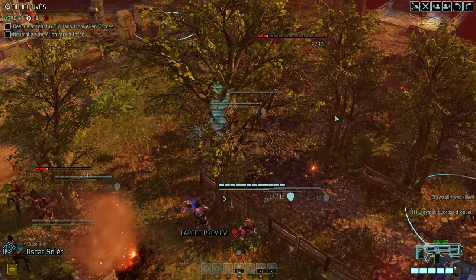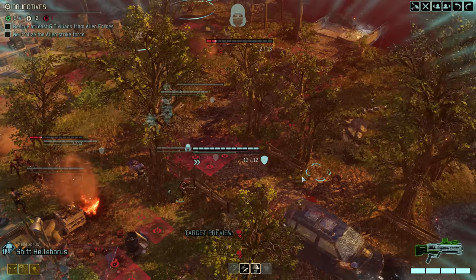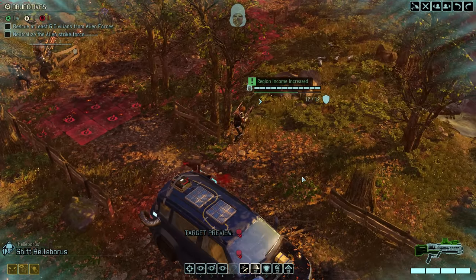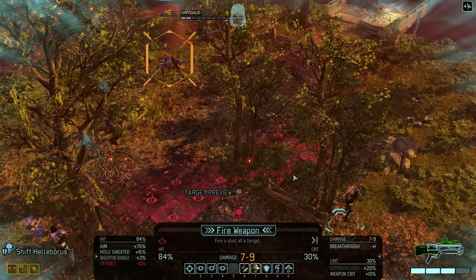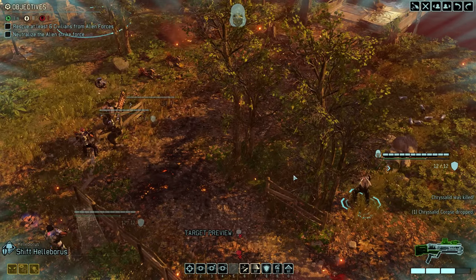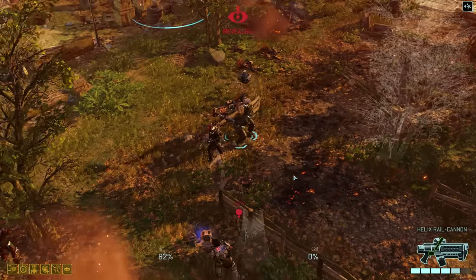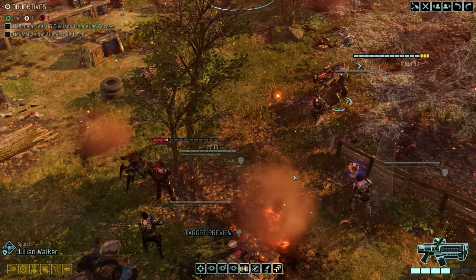Zucchini does a better job against the other Chrysalid and gets the first kill of the mission. We then move Helleborus and rescue our first civilian. We take a shot — the stock will guarantee the kill — and stealth unfortunately no longer matters as much with Chrysalids on the map. Chrysalid number three falls to Julian; the stock damage is enough for the kill.